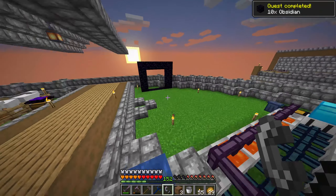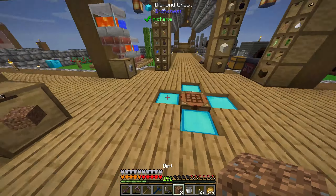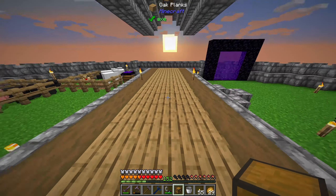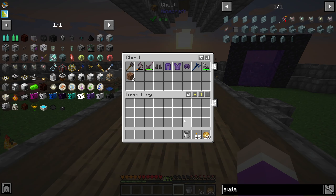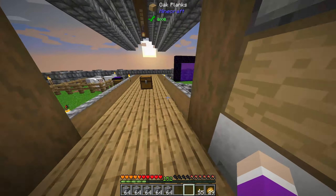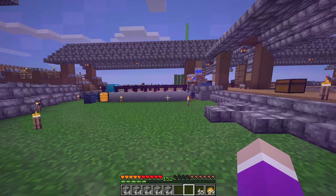I'm going to quickly grab a chest and dump my stuff into it just in case it's a really bad spawn — I don't want to lose everything. I'll take the torches and maybe a stack of cobblestone just to build a bit of a platform in case we're in the middle of nowhere. Let's see what kind of spawn we get.